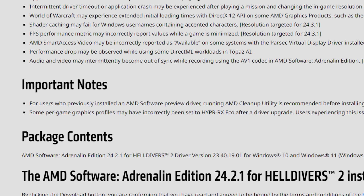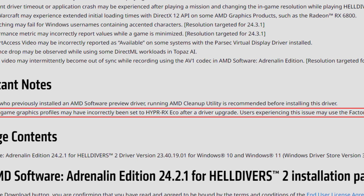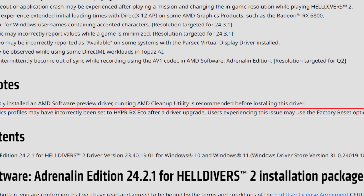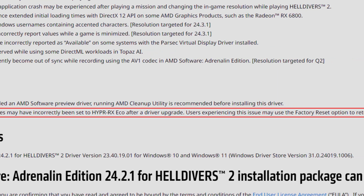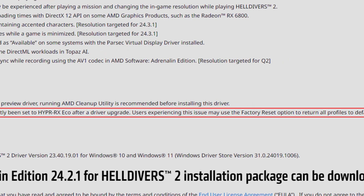It seems insane to have to wait until Q2 just to fix an out-of-sync issue, but I do believe they have bigger issues to work on first. You can always use AGVC instead, so it's not a must, but it is definitely annoying. As for the important notes, some per-game graphics profiles may have incorrectly been set to HyperRX Echo after a driver upgrade. Users experiencing this issue may use the factory reset option to return all profiles to default. I advise this, but if you won't, you can do a clean installation via AMD Software Adrenaline Edition.